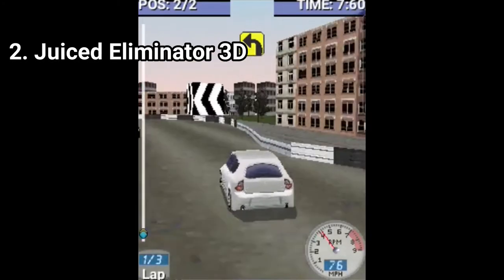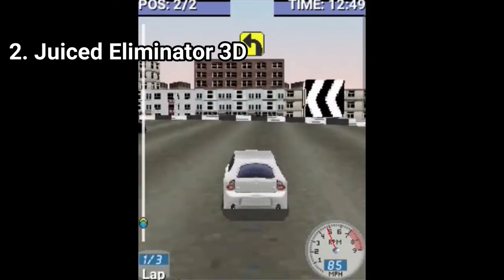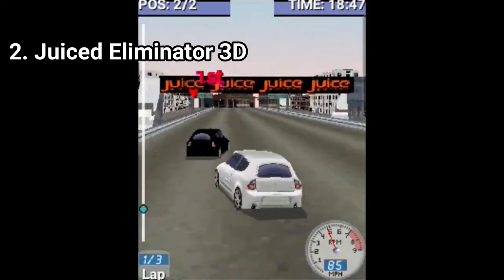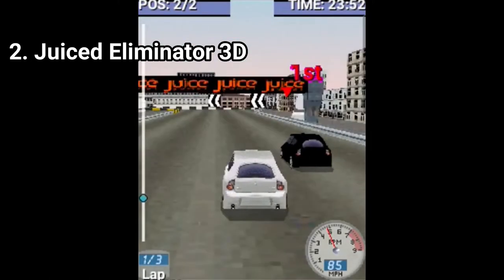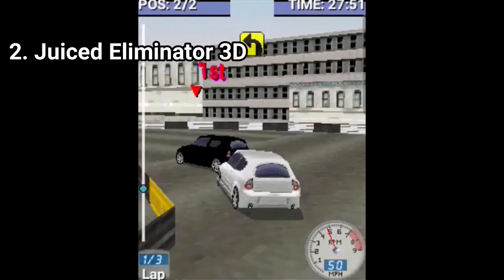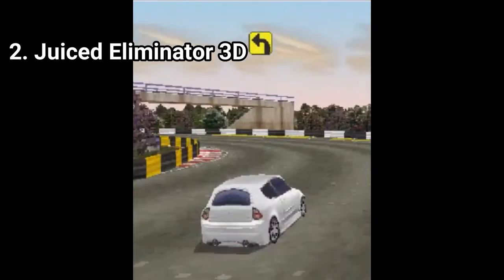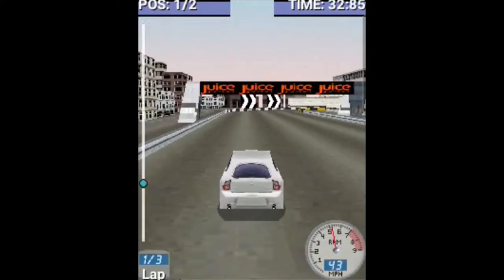Juiced Eliminator 3D feels like an Android game on beta, and that says a lot about a Java game if it looks like the next generation. In the game you race for money and with money you can upgrade your cars — again, only performance wise. It's nice that you get plenty of tracks and this time they are set in different locations, so they look visually distinct. The graphics are amazing and if your phone can handle the game, it's a feast to your eyes.